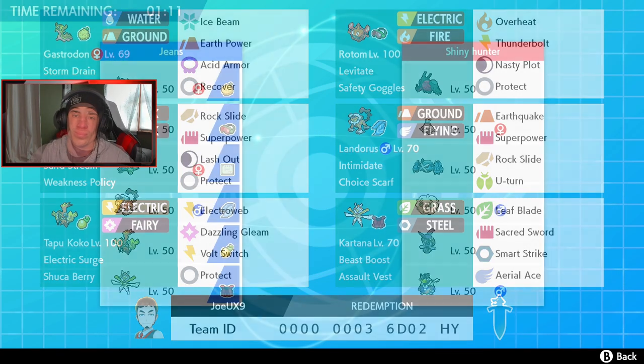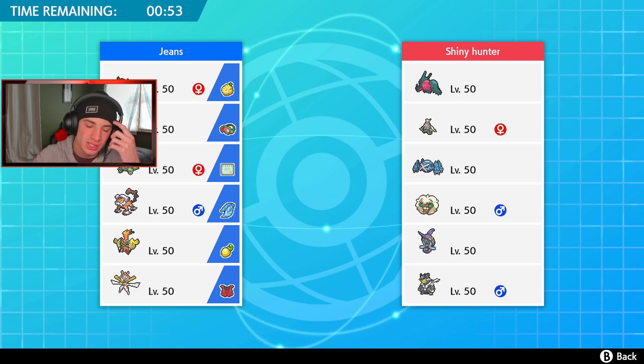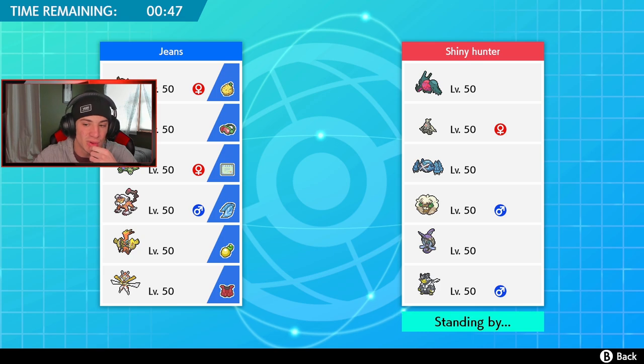First battle — this opponent has a Regidraco team alongside Metagross, Whimsicott, Tapu Fini, Urshifu, and Dusknoir as the final Pokemon, which can set Trick Room or proc Weakness Policy on Metagross. I need to figure out my lead. Rotom could work. Landorus could be decent too, but Metagross has Clear Body which counters Intimidate drops. I'm thinking about going T-Tar. T-Tar into Rotom — that's not a bad lead.